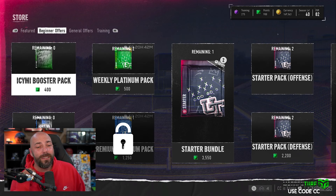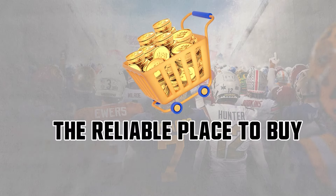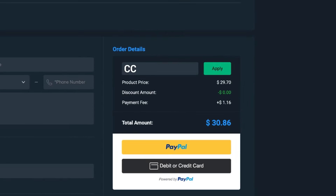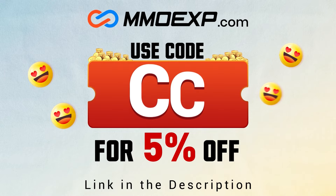Whether you're trying to build that all-time Ohio State theme team or just a god squad, make sure you avoid the packs, save some racks, and check out mmoexp.com for all your ultimate team needs. Make sure you use code CC at checkout to save five percent off — link in the description down below.